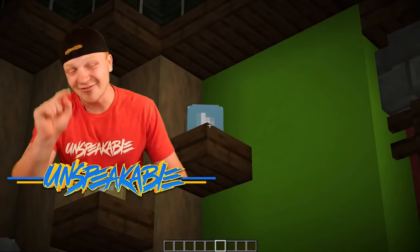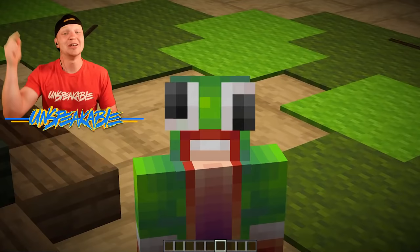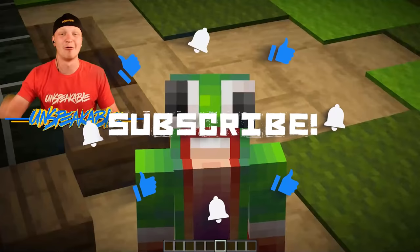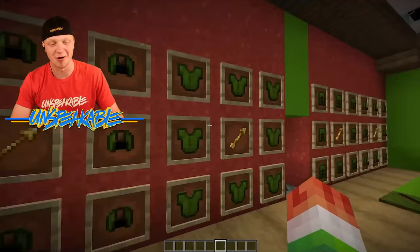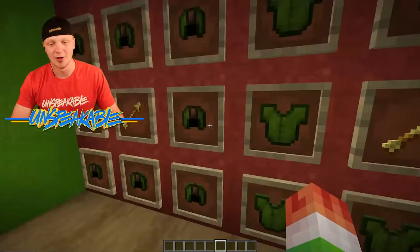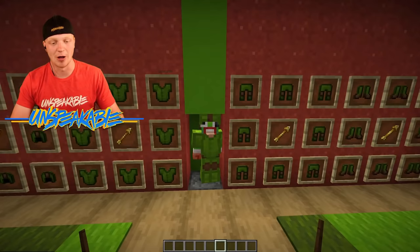I don't have the diamond play button yet, but I'm so close guys. We are at 9 million subs. And if we hit 10 million, I'll get the diamond play button. So be sure to click that subscribe button — let's get unspeakable to 10 million subs. And here, this is my closet. Pretty much all the armor I have is green — that is my only option of armor. What I can do is step into here, press this button, and it will automatically dispense armor on me just like that. How cool is that?